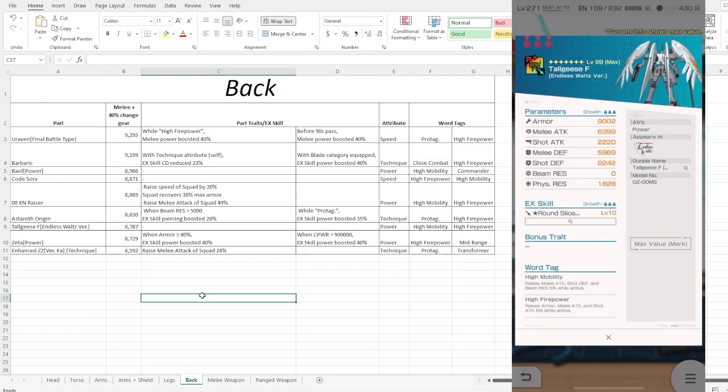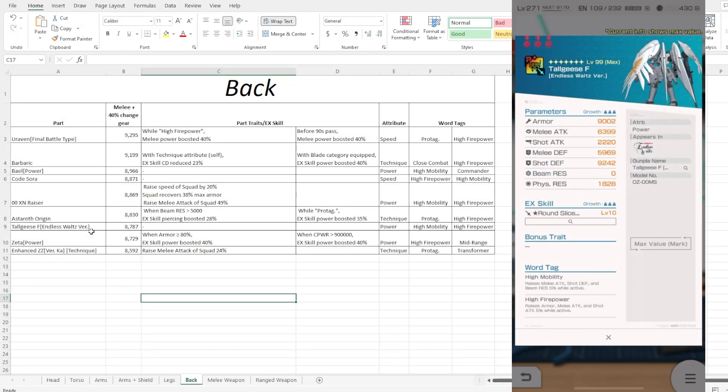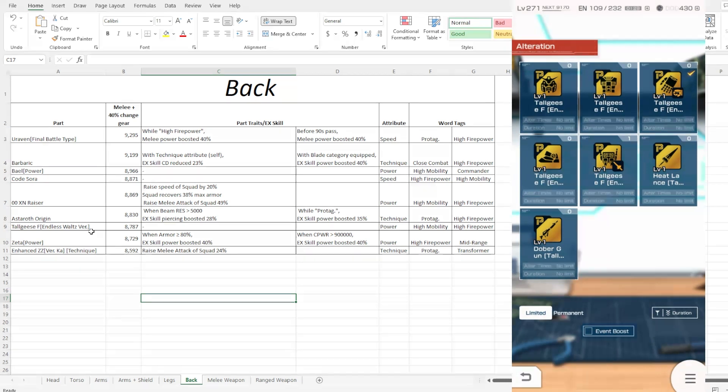The stat is actually pretty low compared to other options on the list. Whether you want to alter it for the EX skill or for the stat depends on you — if you're going to use it, definitely alter it. If you have better options already out there, simply skip this one for alteration.